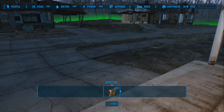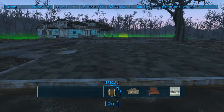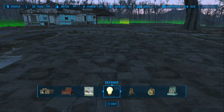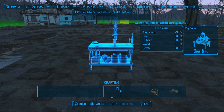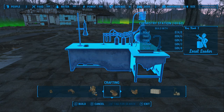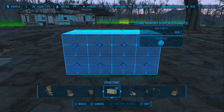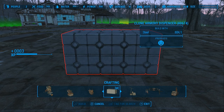Let's go into our workshop. Here's a good clear spot — we'll just build out here. We're going to come to Crafting, and we're going to look at Tables. We're looking for the Clone Army one — this is it. The Clone Armory Dispenser. You just build that. Ta-da.